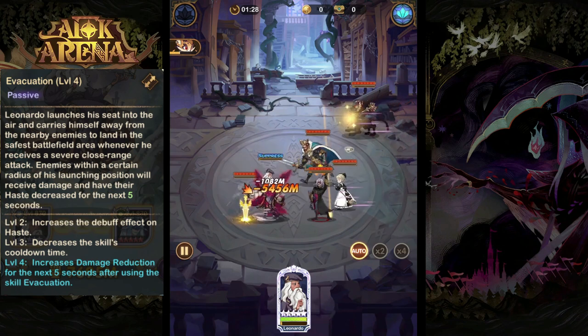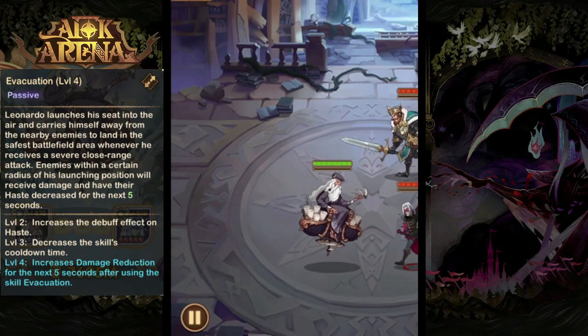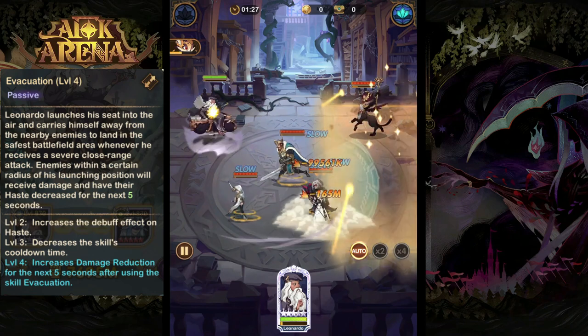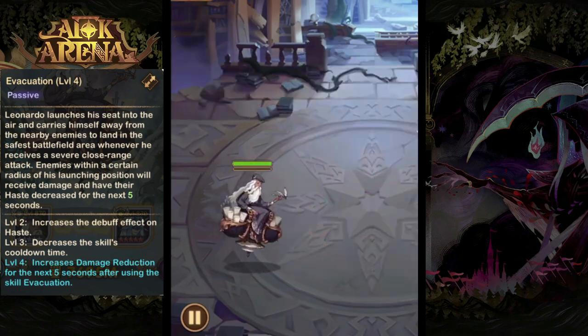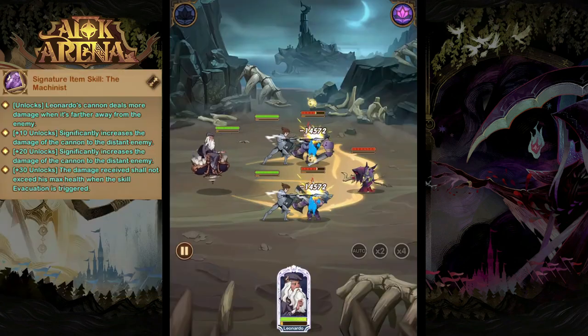For the Evacuation ability, each time Leonardo receives close range damage that is more than 10% of his max health, he'll launch his seat into the air and move to the safest area on the battlefield. This effect can be triggered once every eight seconds, and when he launches into the air, enemies within range will be dealt damage and have their haste reduced.